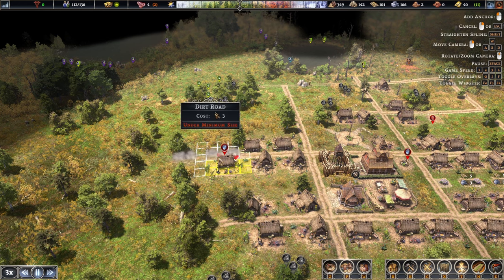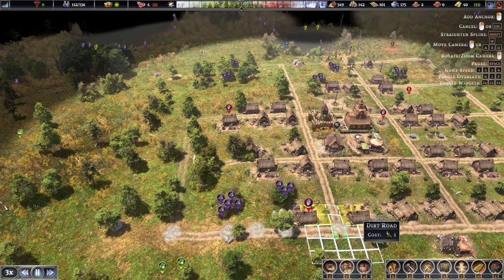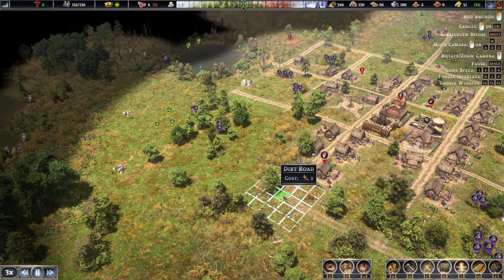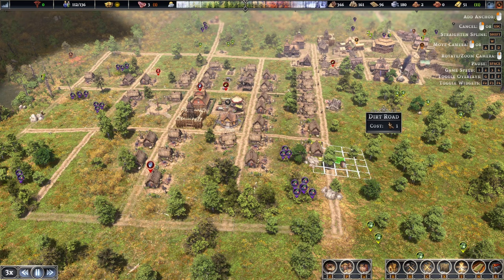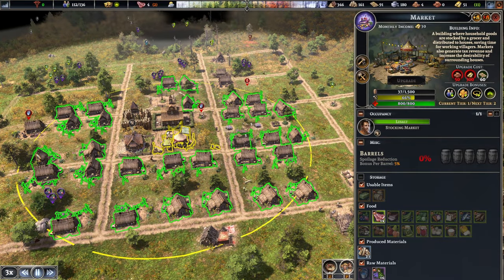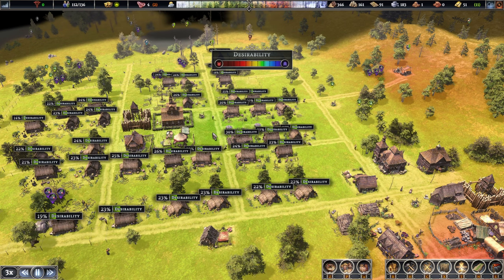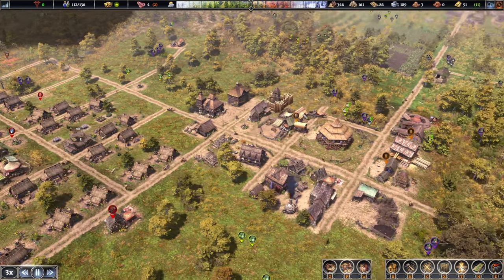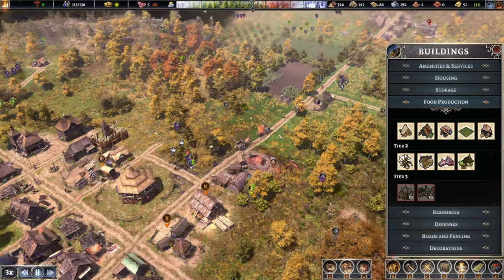The road is gonna go from right about there — okay, that's the right distance. We'll connect up these ones as well. Not a huge fan of the grid layout, but unfortunately, due to those influence spheres from different buildings for desirability, it is one of the only ways to really go about it. Some of those buildings have reached 30%, but food is the issue. I would like to start making some bread as well.